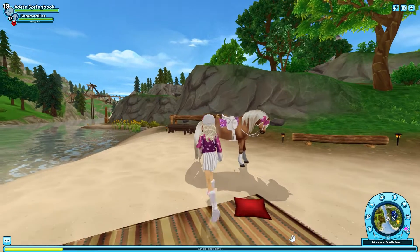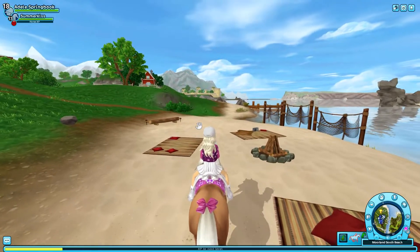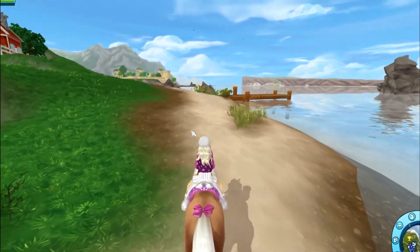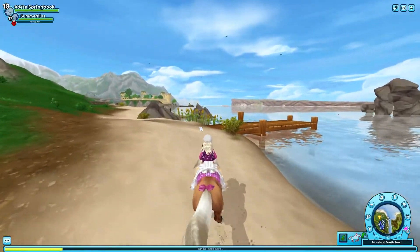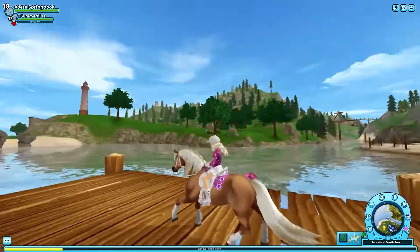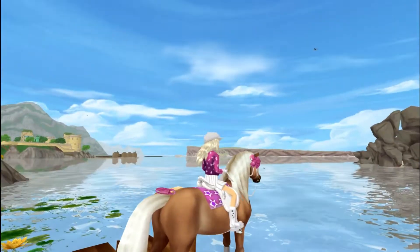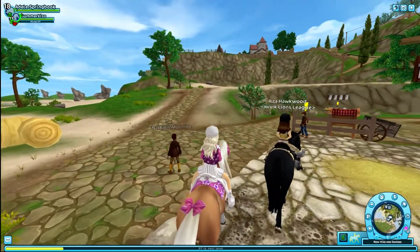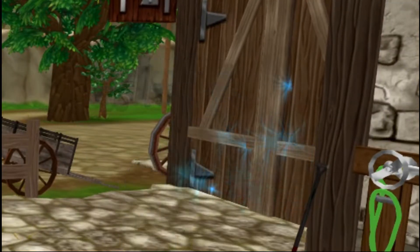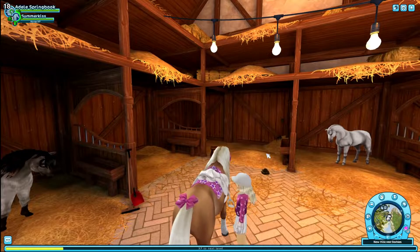It looks like she's not very thirsty at the moment, so we can go straight to a picnic. There we are — we're gonna dance and eat and it's gonna be so much fun! I think we enjoyed our beach fun enough for today. I was about to go fishing but then I realized I don't know how to do that in real life, so we're not gonna do it in Star Stable either. If I were my character, I would probably just stop right here and enjoy the view — it's so pretty, isn't it?